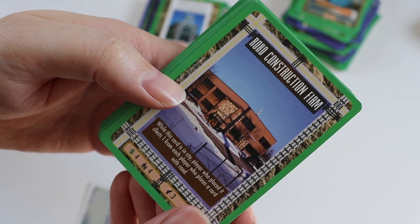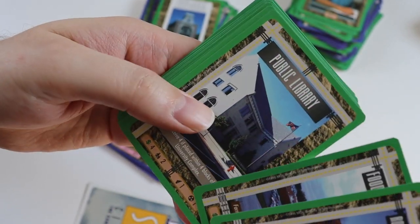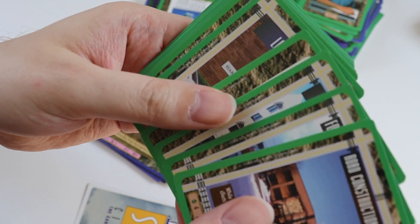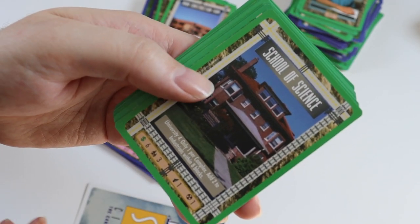Uncommons in the last pack for this video: we get Road Construction Firm, Food Packaging Plant, Public Library, Postal Strike, Law Office. The rare card is School of Science.